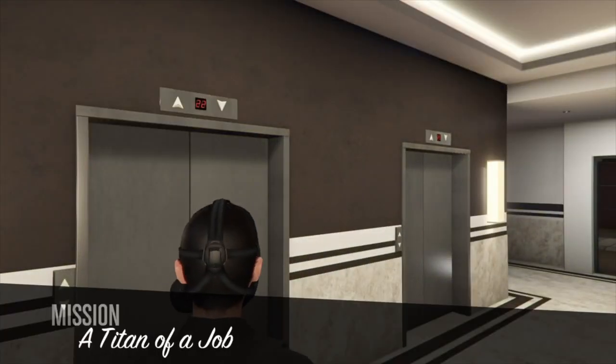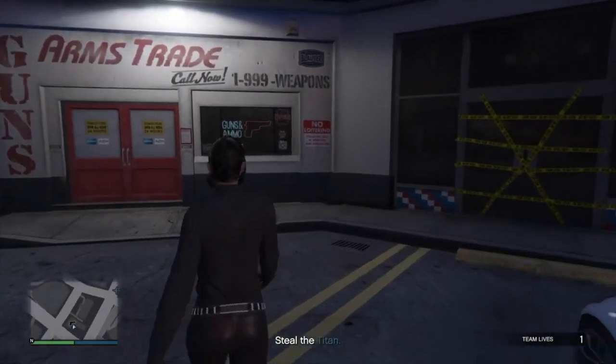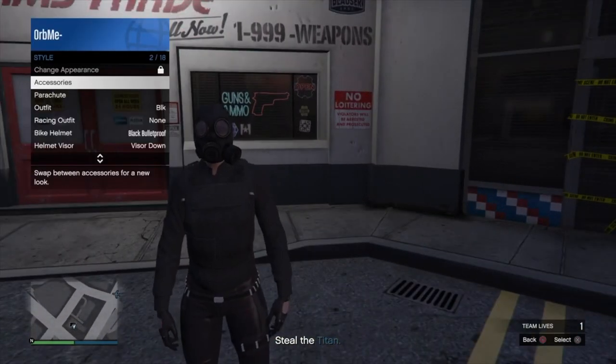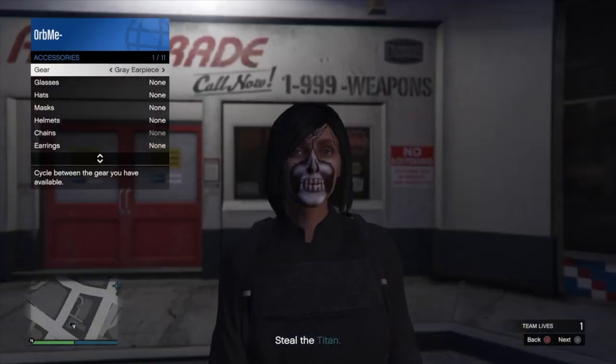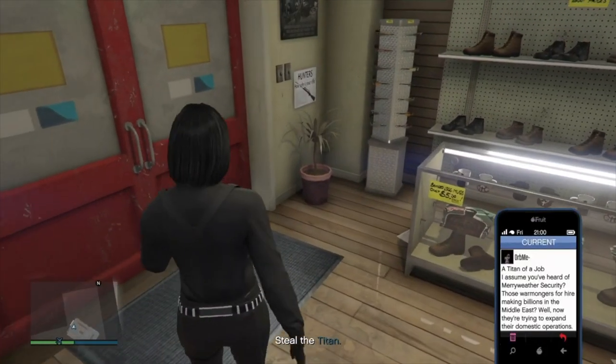Once you get into a Titan of a Job, make your way to a gun store. But before you go in, open up your interaction menu and put on an earpiece or a rebreather. Then go inside the store and save this outfit on slot one. Now go ahead and quit the job through your phone.